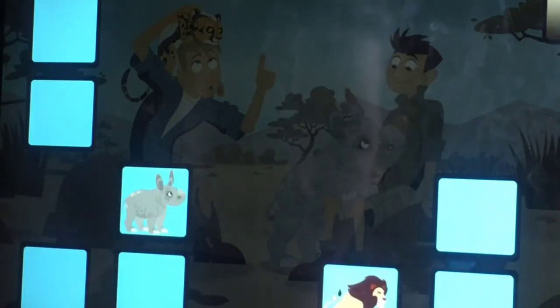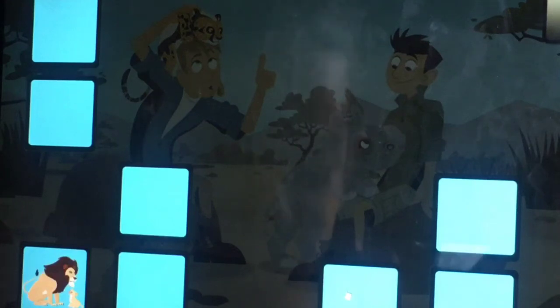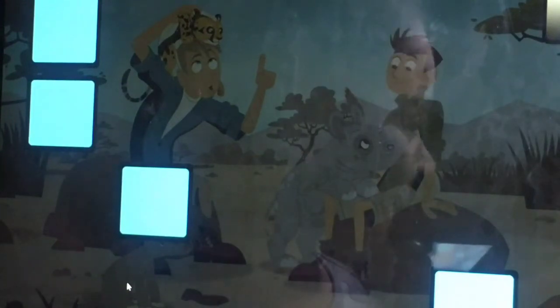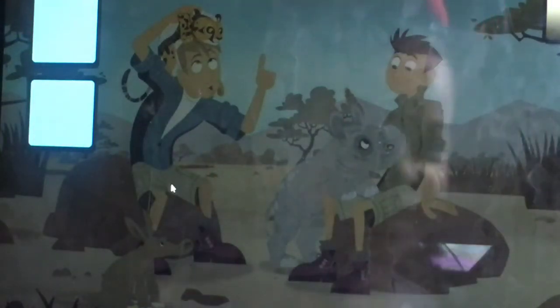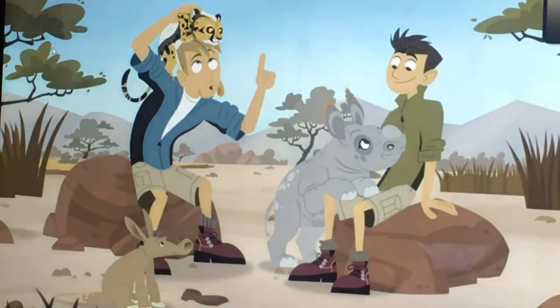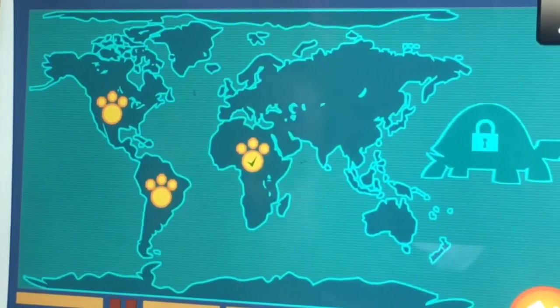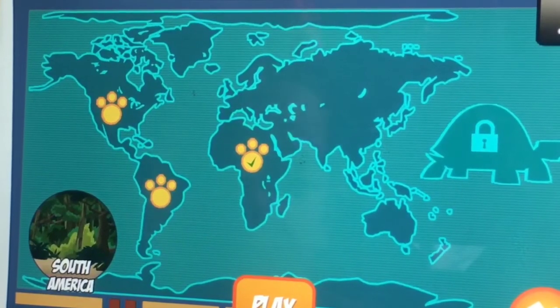Let's try this one. Do you remember where the cheetahs were? No - I think it was over here, remember? You got it, mama! Phone, you can talk - scoop, you can do it, phone! Got the baby rhino, good job phone! Now the last match - what is it? Oh, the zebra! You found all the matches! You can play again or pick a new habitat.